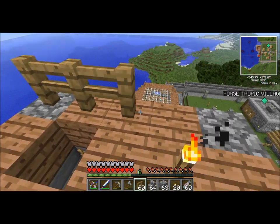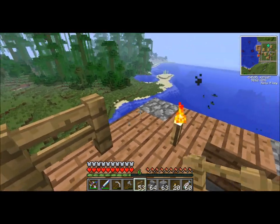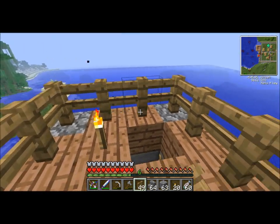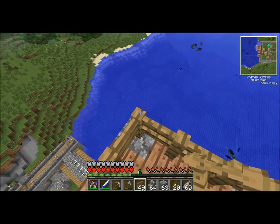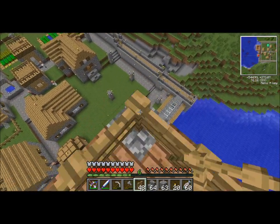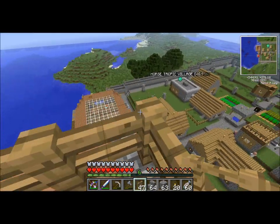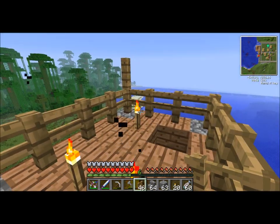This is the platform I want to try to keep. Now if we put fencing along the outside like this, then we put a fence here, and fence here, and a fence here - we're gonna have to go up another one.